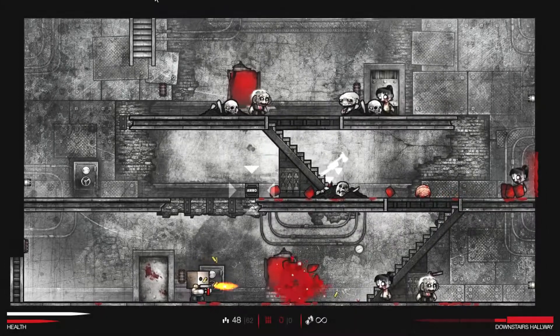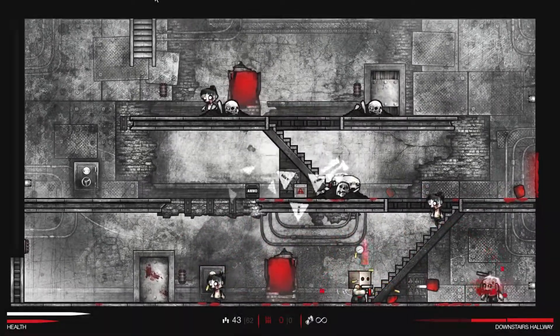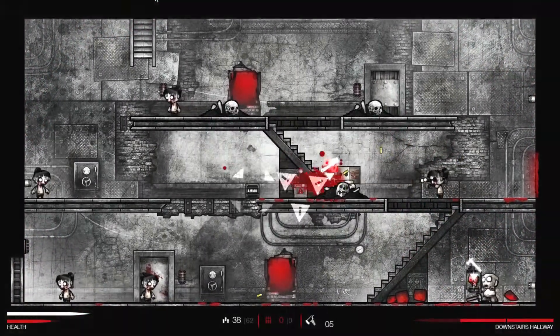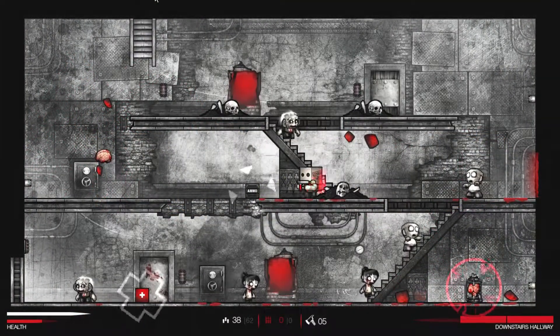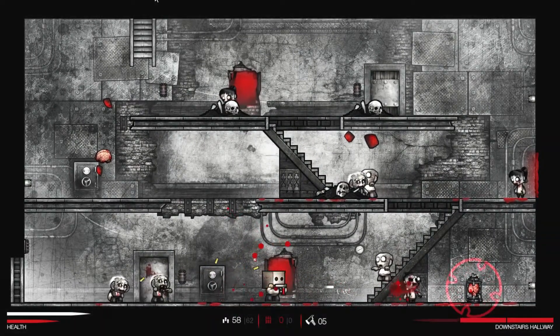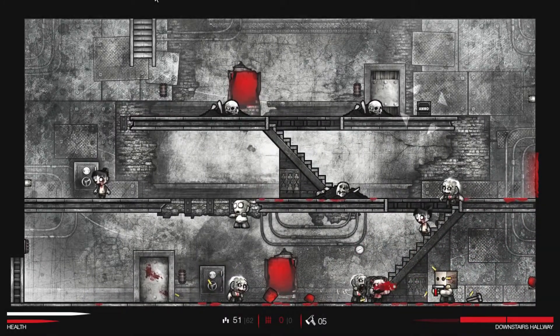You don't actually get to select weapon upgrades before you start, but in between each screen — each match — you do have a chance to open up boxes which can contain upgrades. As you can see, there are quite a few mechanisms for killing things.